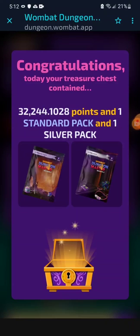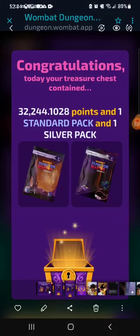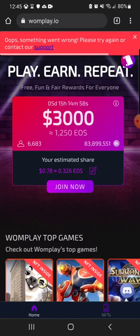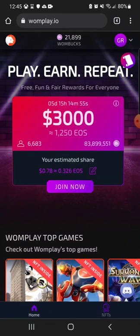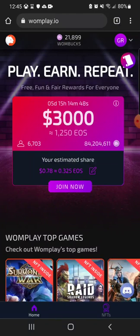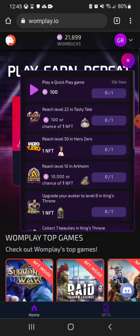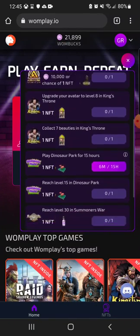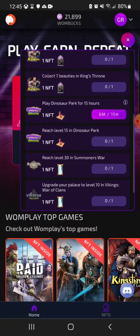NFTs and item packs — it's great, I'm hyped about that. The second way is through Womplay.io. You have to play games, and if you see that circle at the top right that looks like a paper roll, they give you quests and tell you to reach certain levels in games, and you'll be rewarded with an NFT.